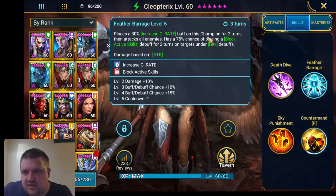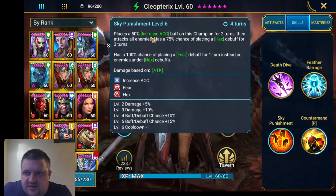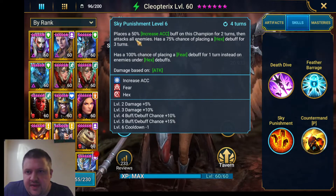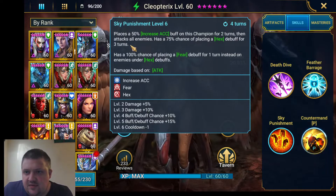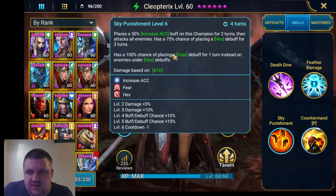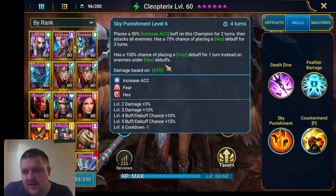It's on a three-turn cooldown so it can always be up. Sky Punishment places 50% increased accuracy on this champion for two turns, which is nice, and attacks all enemies again. It has a 75% chance of placing hex debuff for three turns, so she can put hex on everyone at 100%, and has a 100% chance of placing fear debuff for one turn on enemies under hex.